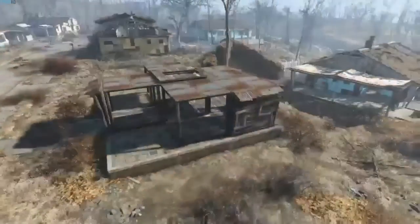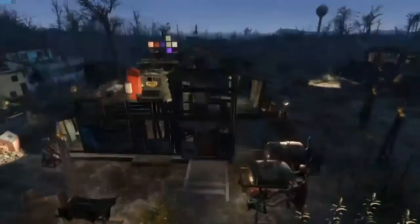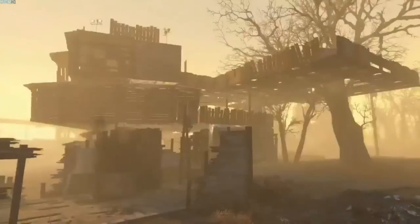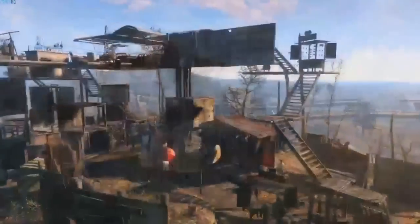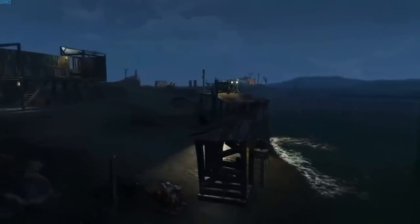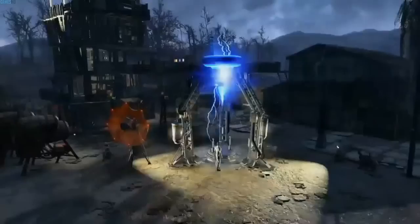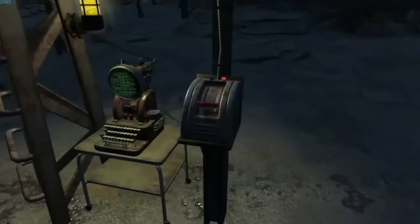It's fun to build up something yourself that usually we have built for you. There are many large sites in the game world where we allow you to build, and you can even run brahmin caravans between your settlements. Keep in mind, like most things we do, this is an optional part of the game — it's just one part of a huge game, but it's really great for Fallout. We absolutely love this feature.